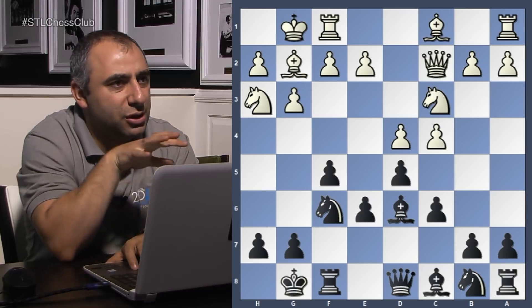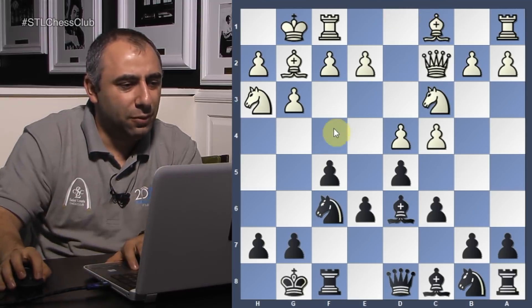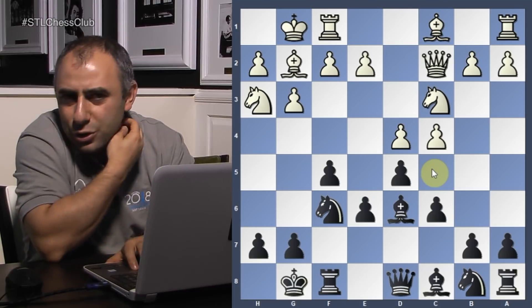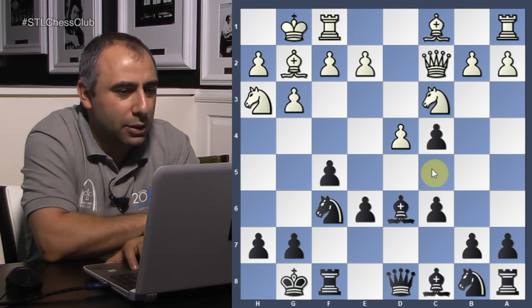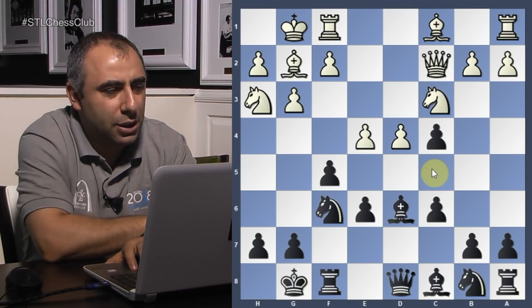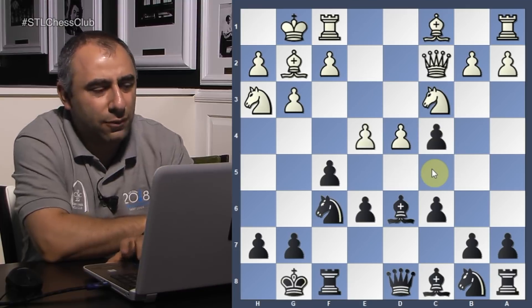If I don't take, white plays bishop f4, trades the bishop, the structure is fixed, and he's enjoying a slightly better position. So I took — it's a risky move. I think my opponent played well here. He played e4. That's the drawback of taking on c4 — I lose control over the center.